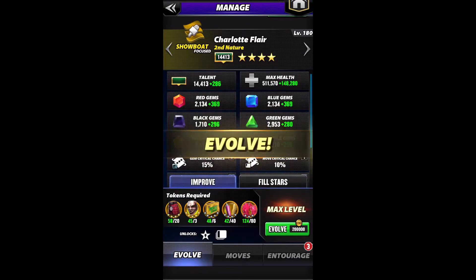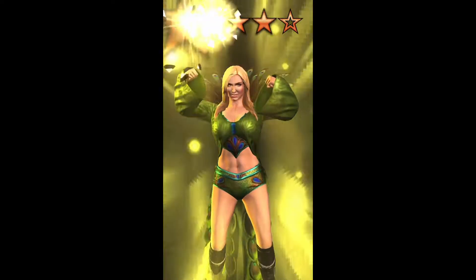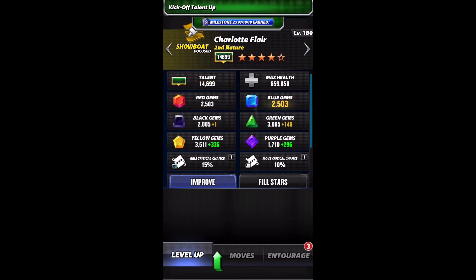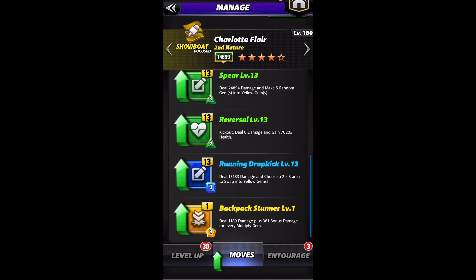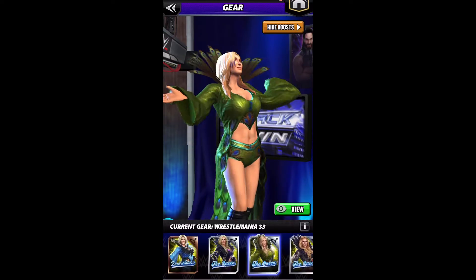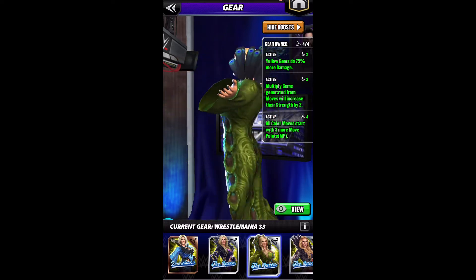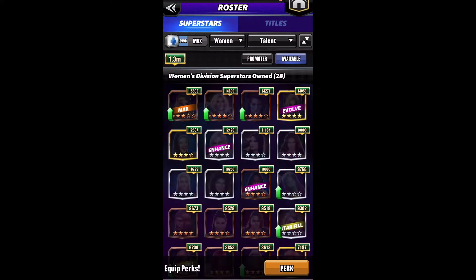So let's hit the button. At Five Star she gets the Backpack Stunner, which is a yellow move and does damage for every multiply gem — that'll be fun to play around with. I think I'm going to stick with this setup I have for her right now but I'll tinker around. I'll probably do another gameplay video on her now that she has Five Star and she's got all three gears. The gear boost is multiply gem strength generated, not multiply gems doing more damage, so it won't affect that Five Star move. But I'm still curious to see what kind of power I can get.